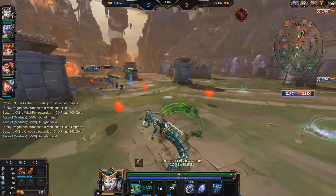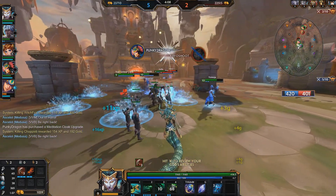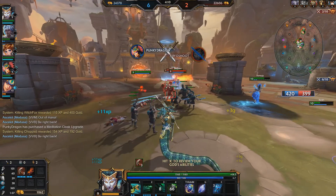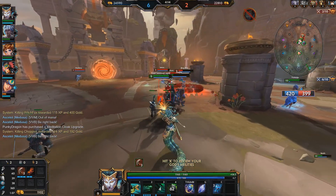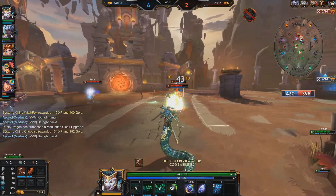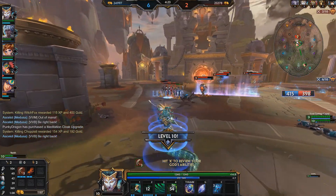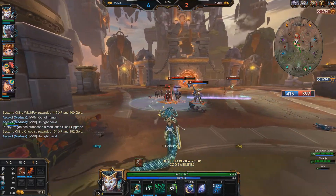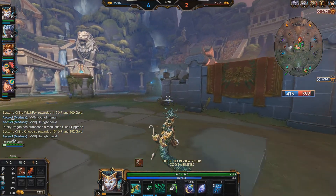Going for Ninja Tabi, which gives me a nice little boost. Moving back into the field. I tried to use my ultimate on Janus but it was blocked by Ares — a nice little counter move. If you're going to get ulted by Medusa, just turn around as soon as you can. As soon as you see your statue flash gold, turn around.